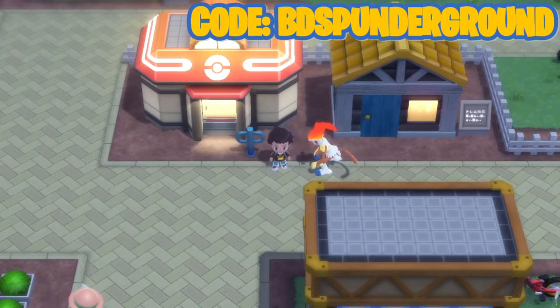However, these are not the only way to get these shiny statues — I'm going to go over that in this video. First things first, that code you see on screen, I'm going to leave it on screen throughout this whole video. That's the code you want to enter in Mystery Gift.